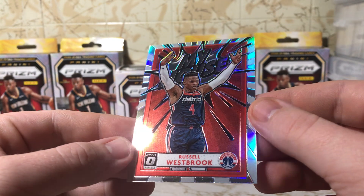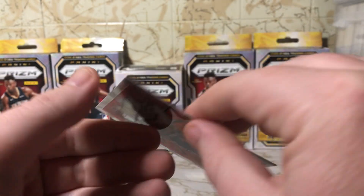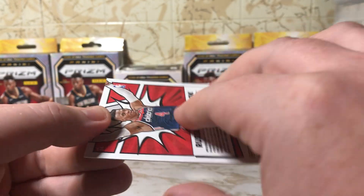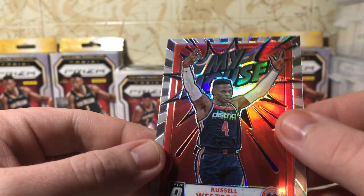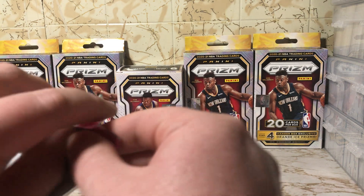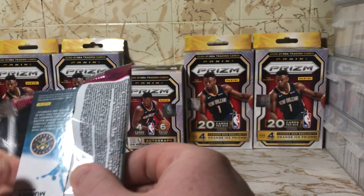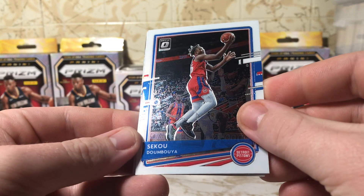My House — Russell Westbrook. That's a very nice looking card. Doesn't seem to be numbered again. Very, very nice. I don't know if that's one of the hits or anything.